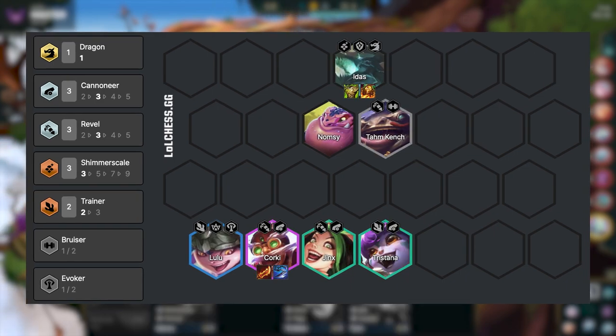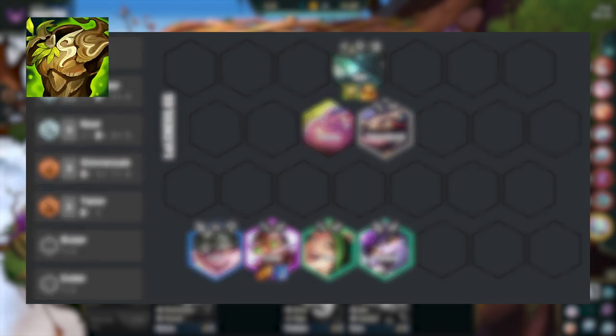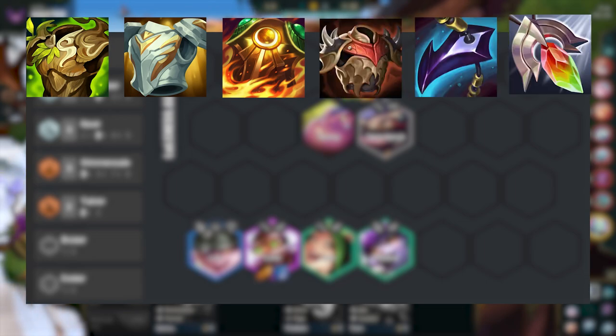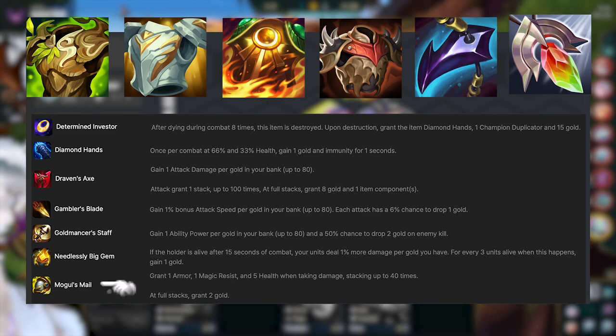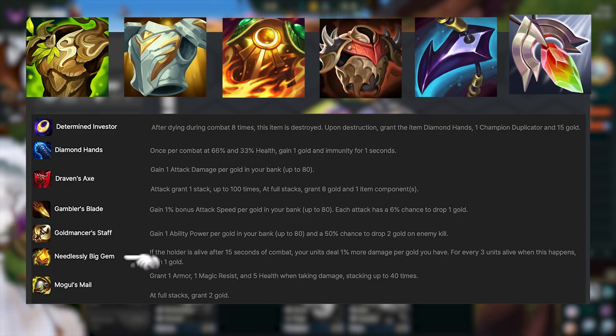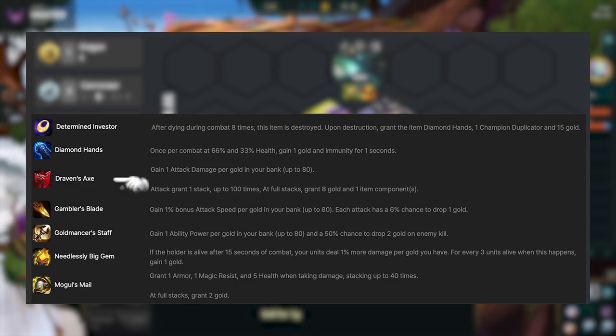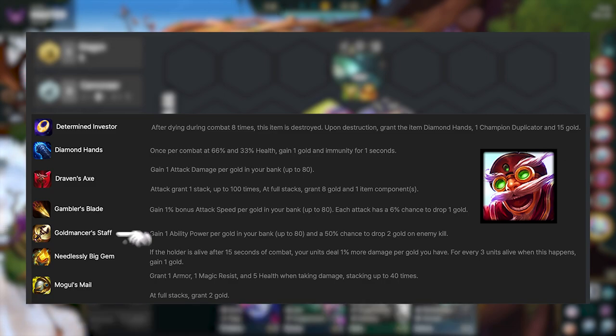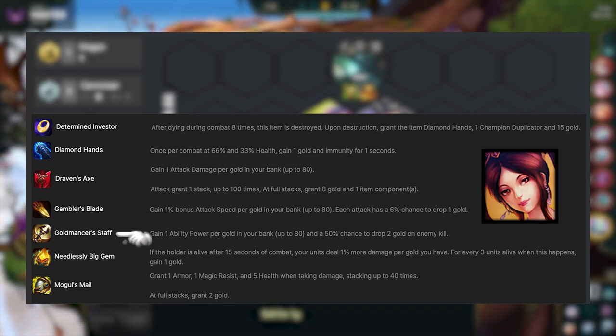Itemizing Idas is really important in this comp since she's going to be your main frontline. She works really well with Warmog's, Gargoyle, Sunfire, Bramblevest, Dragonclaw, and Redemption. If the Shimmer Scale item is Diamond Hands or Mogul's Mail, you also want to put those on Idas, along with the Big Gem for extra HP. Meanwhile, if the Shimmer Scale item is Draven's Axe or Gambler's Blade, you want to put them on Corki. If it's Goldmancer's Staff, you can put it on Corki, and then move it to Sona once you hit her.